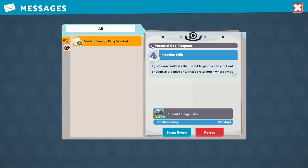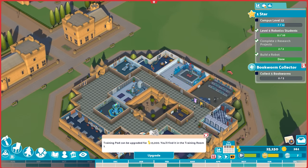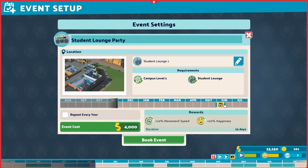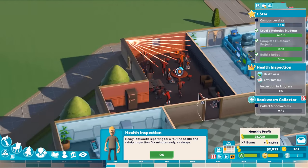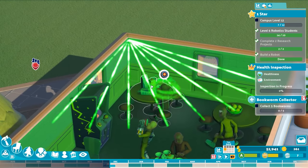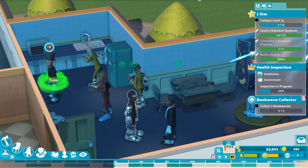One of my students, Fraction Milk — amazing name — has a personal goal to organize a student lounge party. If students don't complete personal goals they get sad, but if they do they're pretty happy, which is a very good thing. All we have to do is set up an event. We click on the student lounge directly, schedule the party — everyone who attends gets a movement speed boost and happiness for 15 days. My advice: don't schedule it during classes or fewer people will attend. Boom — booked. Awesome party for all the robotics nerds.